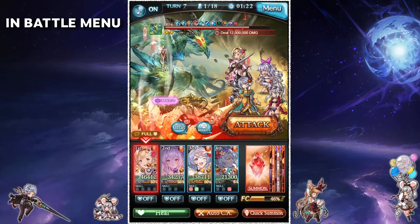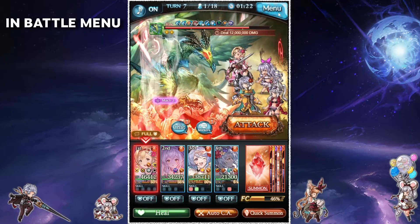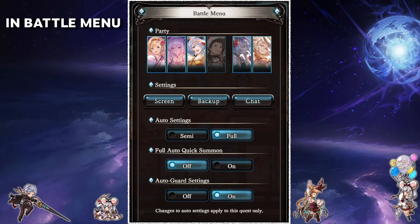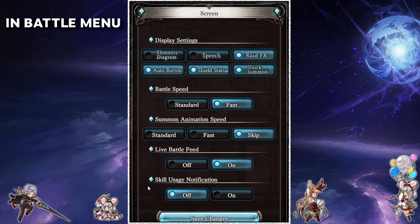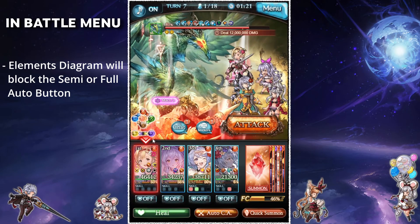There are also some settings which you can only get to in a battle. Click the menu button in the top right to access the settings. Here you'll be able to set the auto settings to either semi or full auto, as well as enable full auto quick summon if you so wish. These settings only apply for the quest you are currently in, so you will need to individually adjust them for each raid — but once you've done it the game will remember your setting. For a v2 raid you can also set whether you want auto guard enabled. Next click on the screen button — within this menu we have some display settings at the top. If you have the elements diagram enabled you won't be able to view the full auto or semi auto button, so keep that in mind.